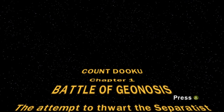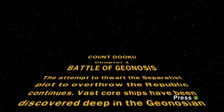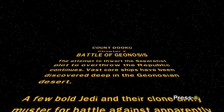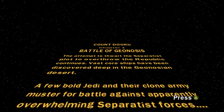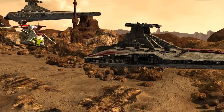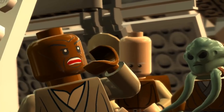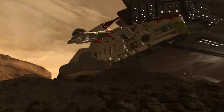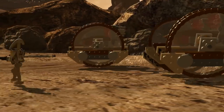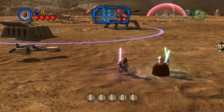The attempt to thwart the Separatist plot to overthrow the Republic continues. Vast core ships have been discovered deep in the Geonosian desert. So we're back on Geonosis, the planet we were just on. A few bold Jedi and their clone army muster for battle against apparently overwhelming Separatist forces. Seems very interesting - back on the deserted planet of Geonosis. We get to play as a good variety of characters during the main story instead of it just mostly being like Anakin or Luke.